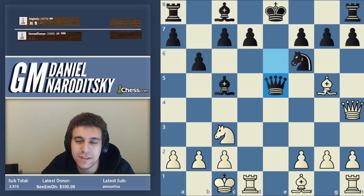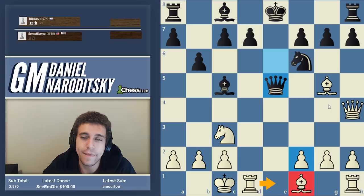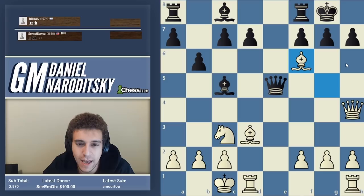We want to put a rook on e1, and to do that we need to develop the bishop. In order to figure out where, you need to understand that black wants to castle — and you need to develop your bishop such that you prevent black from being able to castle. Bishop d3 is the move, with the idea of meeting castles with bishop takes f6 and queen takes h7 checkmate.